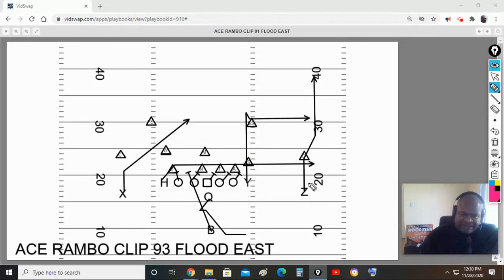Frontside receiver, on flood you must use a forced outside release. That does two things: if the corner has inside leverage, he has to turn his back to run with you; if he's outside, you push him to the sideline. It also forces the safety to cover more ground to the hole shot. Quarterbacks, if that corner is pressed up in your face and you make that outside release, throw the hole shot. If he's cover two sitting outside and releases deep, throw the hole shot. We're not going to allow teams to press us.